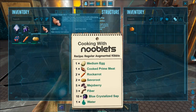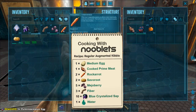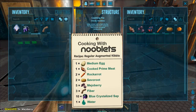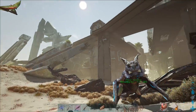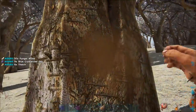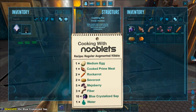We need: one cooked prime meat, one medium egg from any of these dinos that lay them — press pause if you need to look longer — two rock carrots, two salva root, five mejo berries, three fiber, ten blue crystallized sap (you can get this by farming a white leaf tree outside the city), and water.